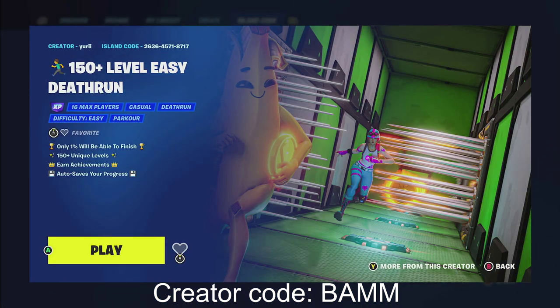Make sure that under where it says '150 plus level easy death run,' you have an XP symbol. If the XP icon is not there, then the glitch has been patched. So make sure to go on my channel and check for more glitches that I post all the time.